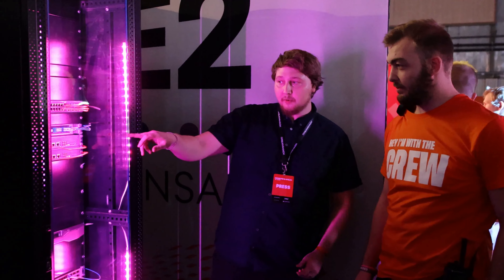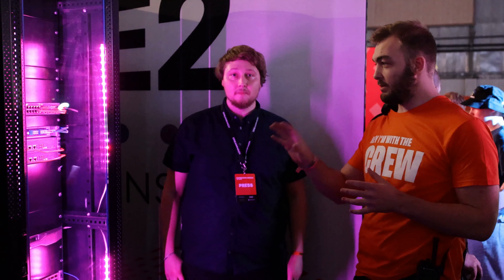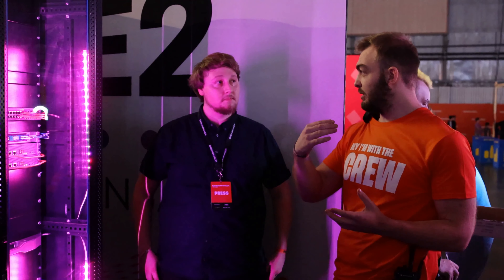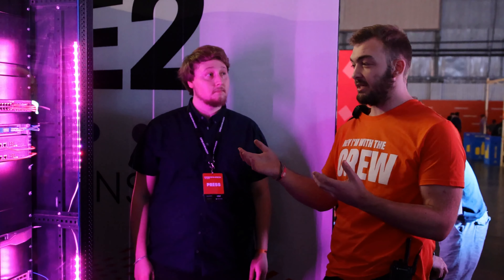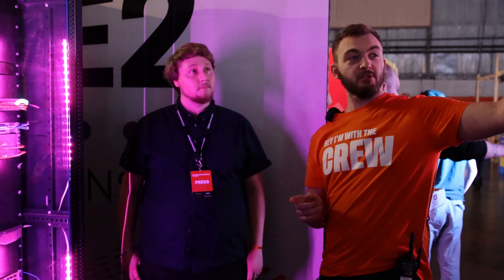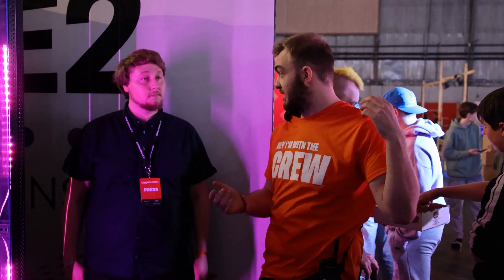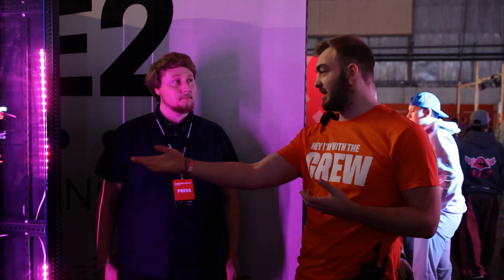We have fiber cables going to all of the different switches that are placed throughout the venue. Everything from the point of presence outward runs at 10 gig or higher. Out in the B hall, participants get 100 meg each, with a copper gig link up to the distribution layer, and then the distribution layer has a 10 gig uplink back here. In C hall, you get 10 gig all the way to the table — that's the premium tier you pay extra for.